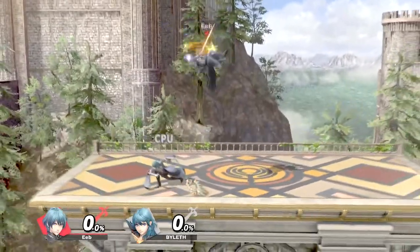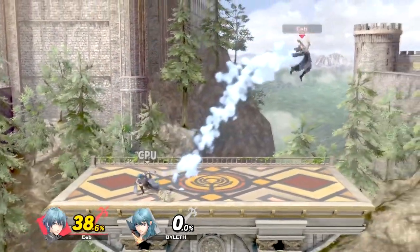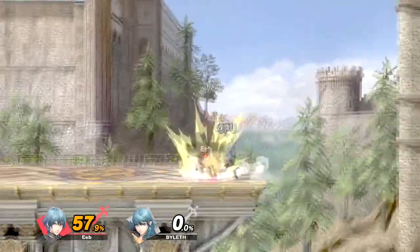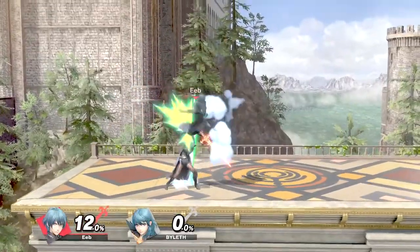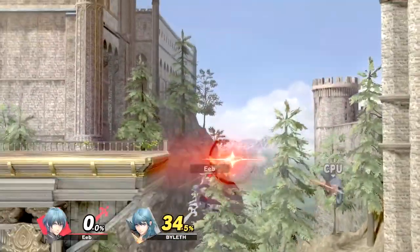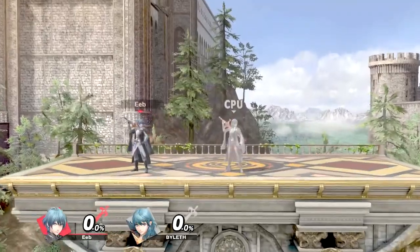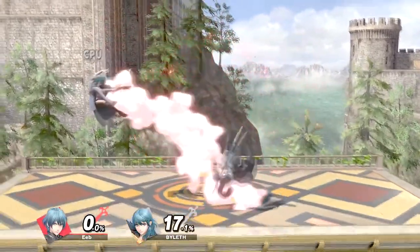You can also use down smash to break shields. Both down smash and side smash are pretty slow. However, up smash comes out decently fast — it scoops your opponent and hits them multiple times. All tilts are okay, with down and up tilt being combo starters. Specials are pretty cool. Side special is more of a spacing tool; Byleth swings his spear and it covers a lot of space. It deals good damage and is one of their quicker moves, and is pretty good in the air, which can lead to edgeguarding.